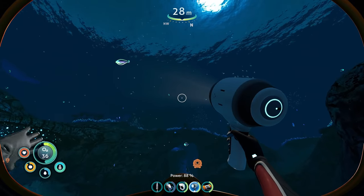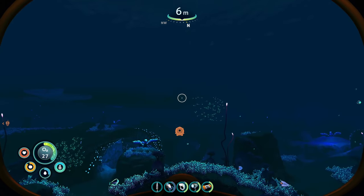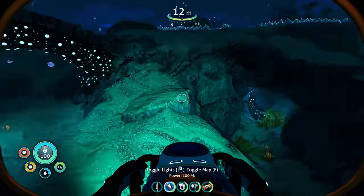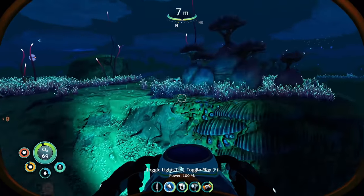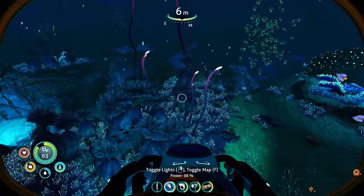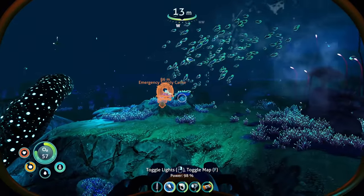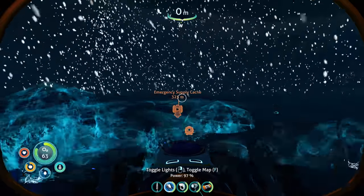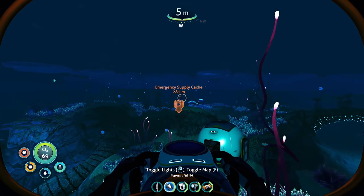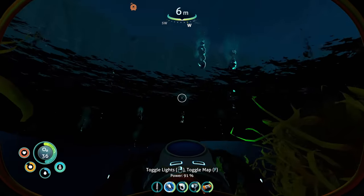Let's go back, make a battery, grab our sea glide. We need to get the mobile vehicle bay because we can't make anything without that. Battery swapped — let's do this. Mobile vehicle bay fragments — there are fragments in the twisty bridges and in the sea monkey nest areas. Wait — did we ever hit the emergency supply cache? No. Let's go over there because there's stuff there too. Emergency supply cache — very nice!